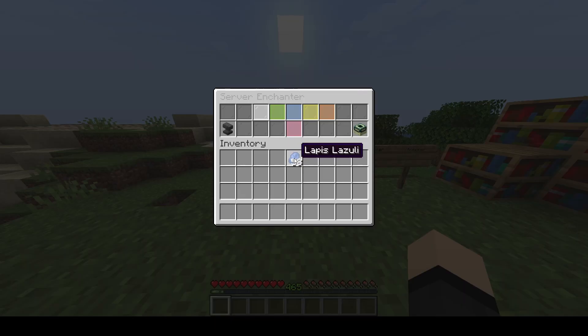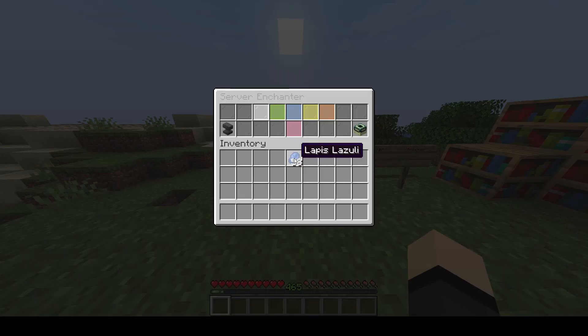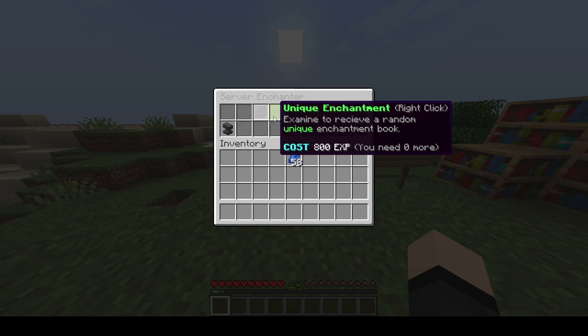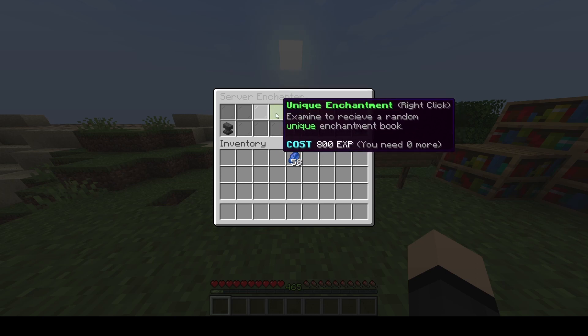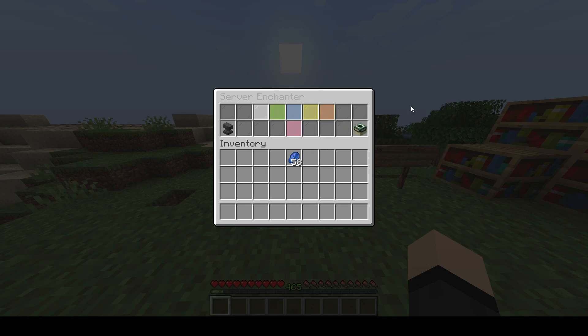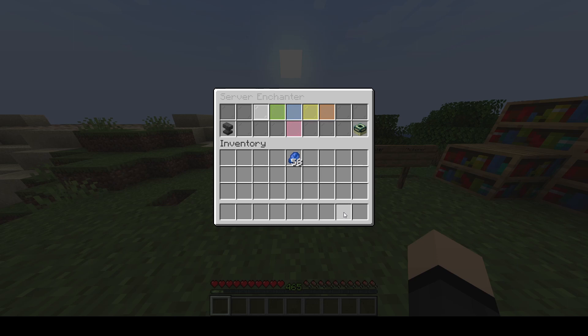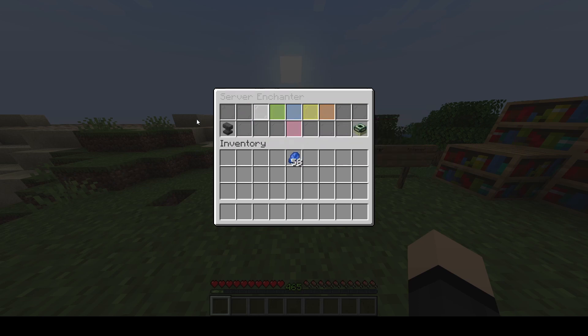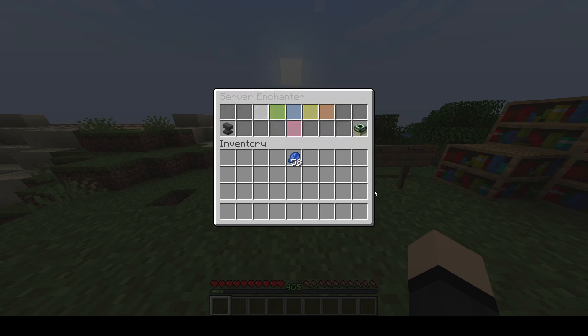The Enchanter is a menu where players can buy custom enchants using their XP. It doesn't have to be XP — you can change the configuration to use experience levels, money, or even items like 20 emeralds or diamonds to buy, let's say, a unique enchantment. This menu is also fully configurable; you can change how it looks, what it does, and what it sells. It also has optional commands which you can use to open different menus, and you can sell any items that you want — it doesn't have to be related to this plugin.